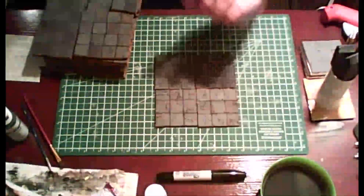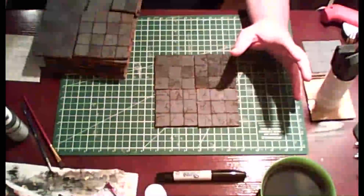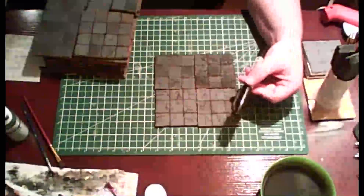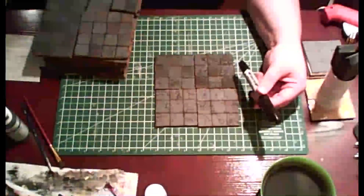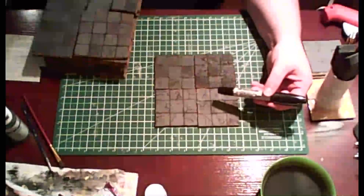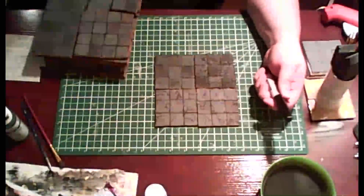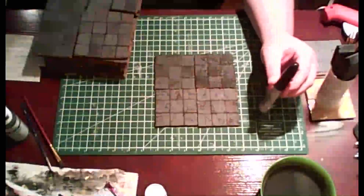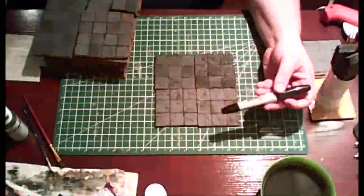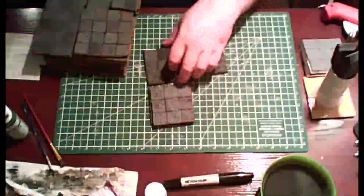One point I wanted to talk about before moving on is Sharpies. Seriously, if you're like me and you can't seem to do detailed cracks and everything on your tiles, look at these — they're awesome, all done with a Sharpie. It's much better. So if you just want detailed work, go with the Sharpie. It works great. That's all I have to say about that.